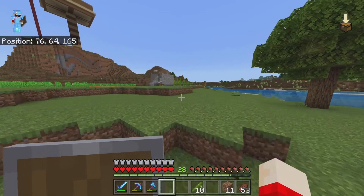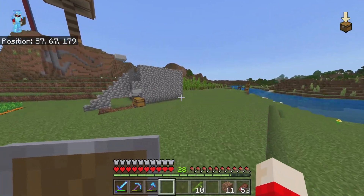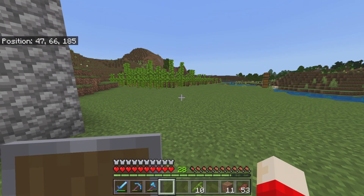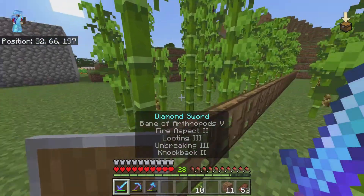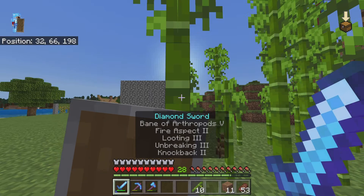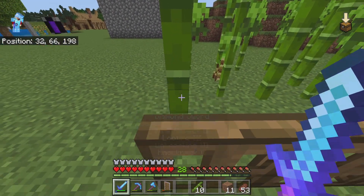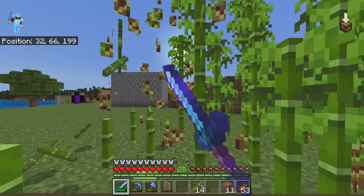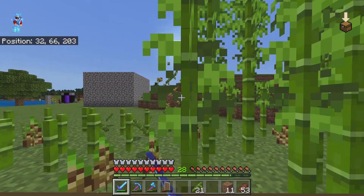I'll show you how this farm works, and then maybe we can get to some trading. So basically you get in the slot, you crouch, and aim not at the bottom but at the middle. You just go along — you can't do it too fast or it might not get everything.